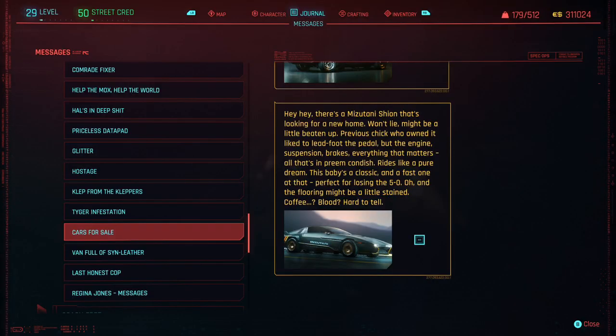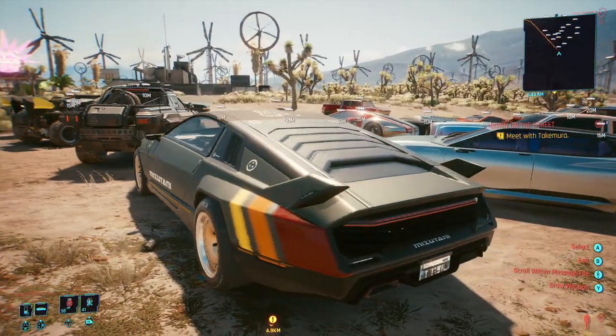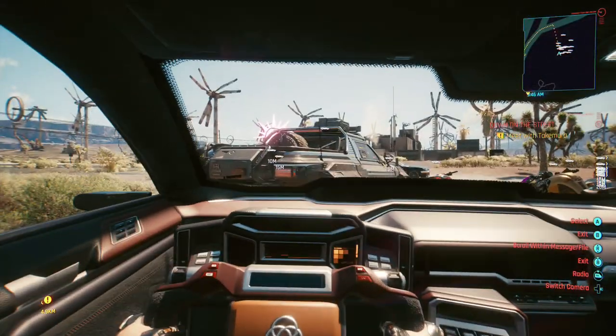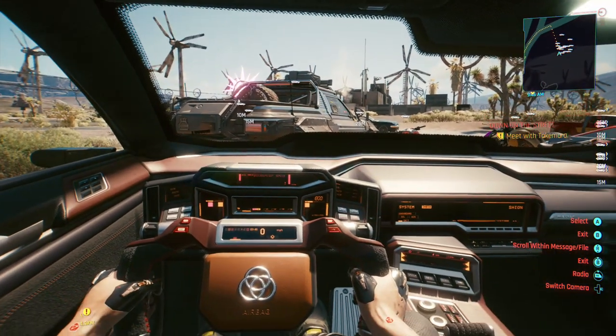The next fixer I'm going to talk about is Regina Jones, and the car I decided to get from her — the Mitsuna Shino — kind of reminds me of Tron, and it definitely has the speed to boost. This is actually a pretty fun car to use when you're racing. Not to mention the fact that the interior itself is just a beauty to look at.